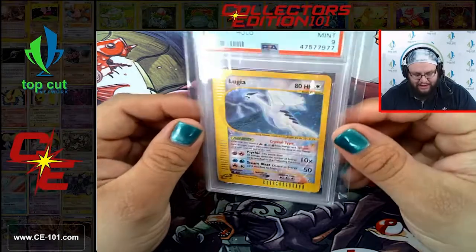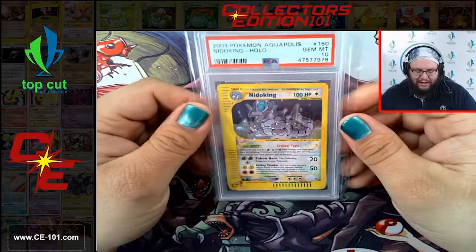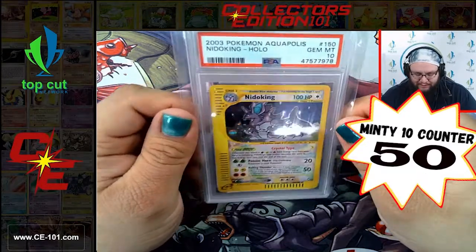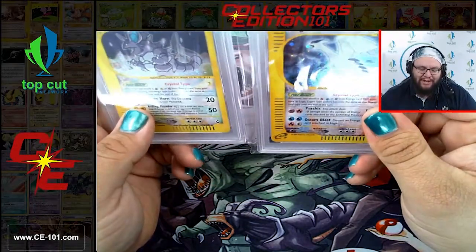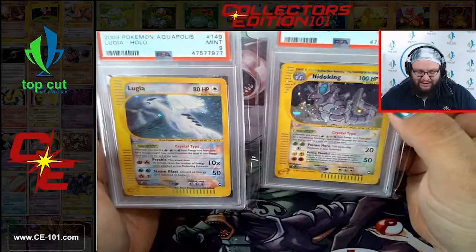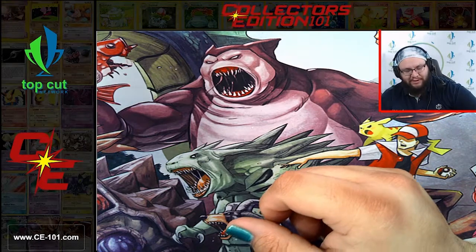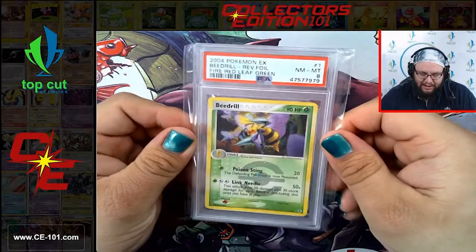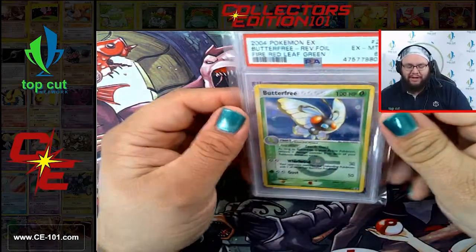Pulling this card when I was a kid... Nidoking Crystal Gem Mint 10. So guys - opinion - what do you think is worth more? Nidoking or Lugia? Lugia's a 9, Nidoking's a 10. The answer might surprise you - feel free to post your comments down below what you think is worth more. Beedrill Fire Red Leaf Green - beautiful Near Mint 8. Looks like we're moving into our Fire Red Leaf Green section of this return.